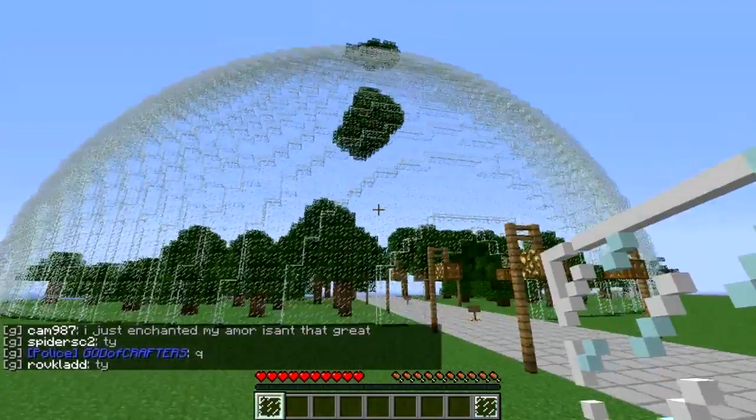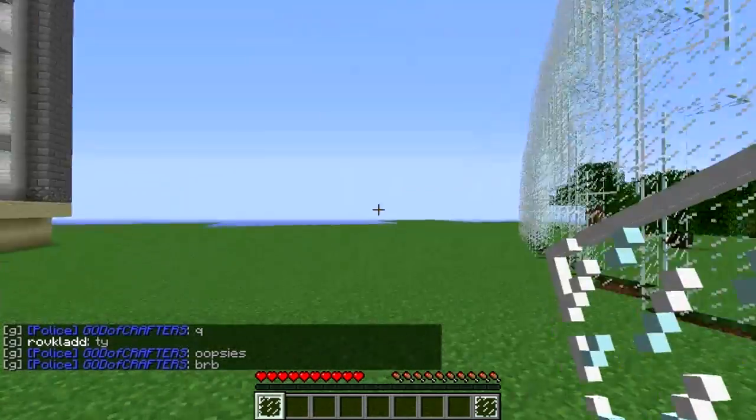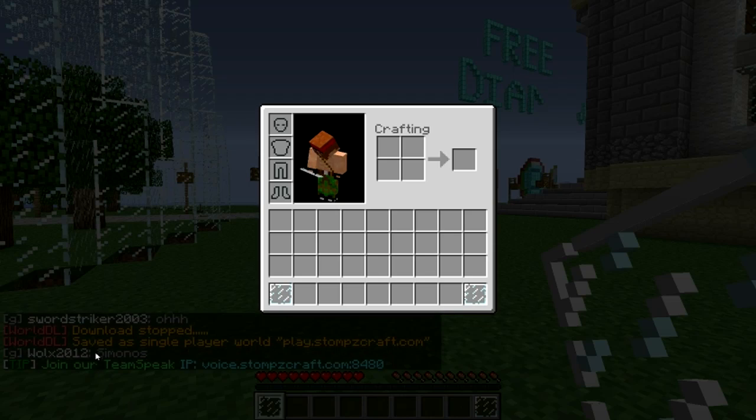So let's say you've run around here and downloaded what you wanted. Just press escape and stop download. It saves the world data, and as you can see the world is saved under the name of the world.